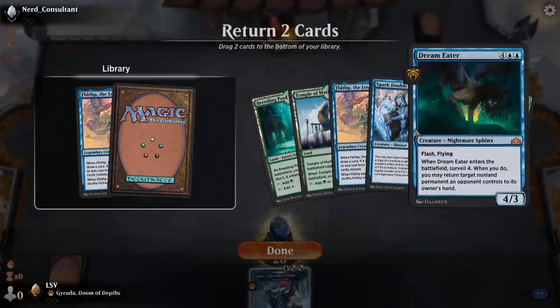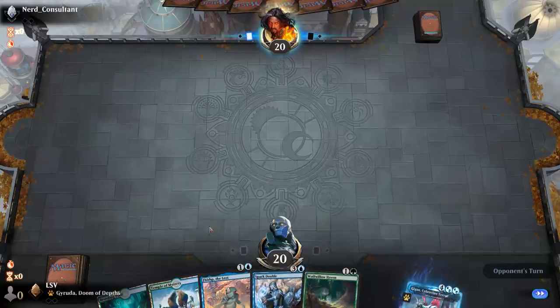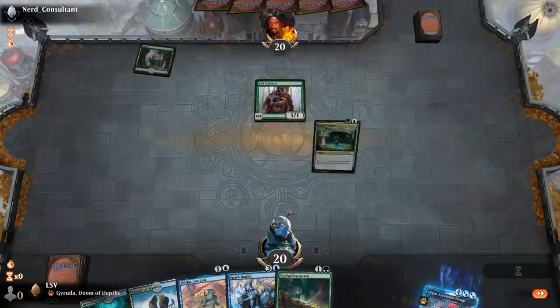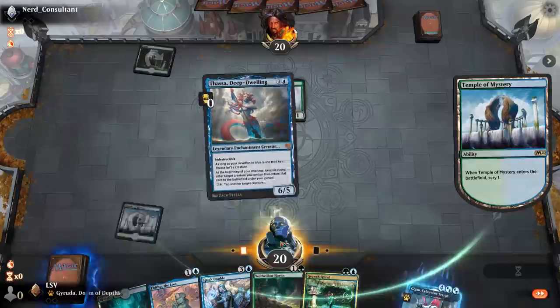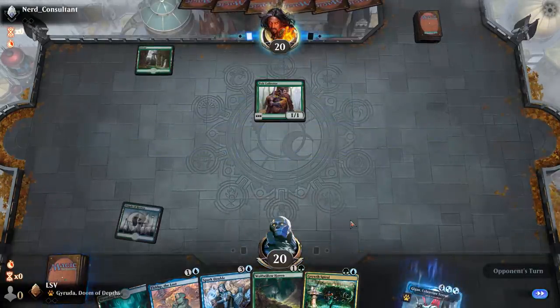I'll keep this and put back a Fibblethip and a Dream Eater. I could put back Fibblethip and Spark Double, but I think I'm okay to keep one of the Spark Doubles here. Basically going to bin anything that wasn't a land at that point with the Temple here. Playing against Gruul — that would have been my guess.